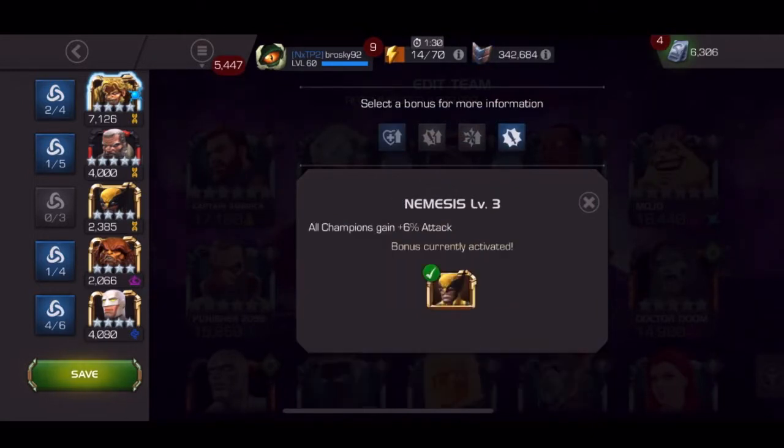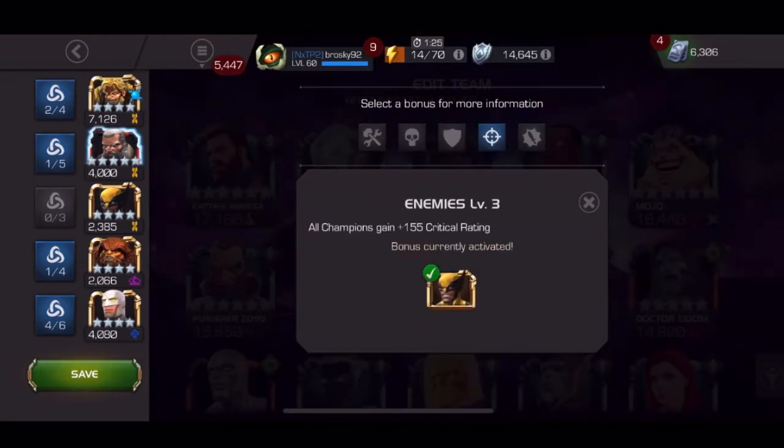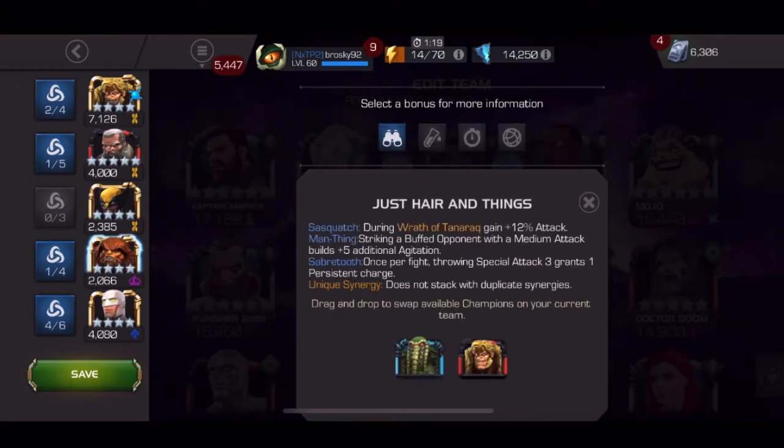The absolute best way is to do this with Sabretooth and the Sasquatch Synergy. The other synergies I recommend are Old Man Logan, Wolverine, and Guardian. The Old Man Logan one gives you a chance to be unblockable on your medium attacks, which can really help you get attacks in without parrying or intercepting. Guardian is nice because it gives you three perfect blocks.